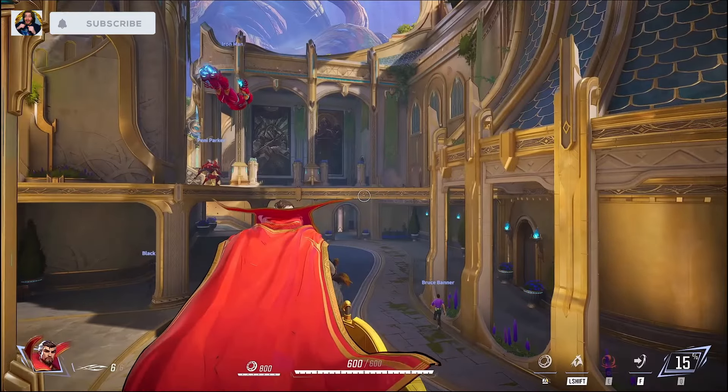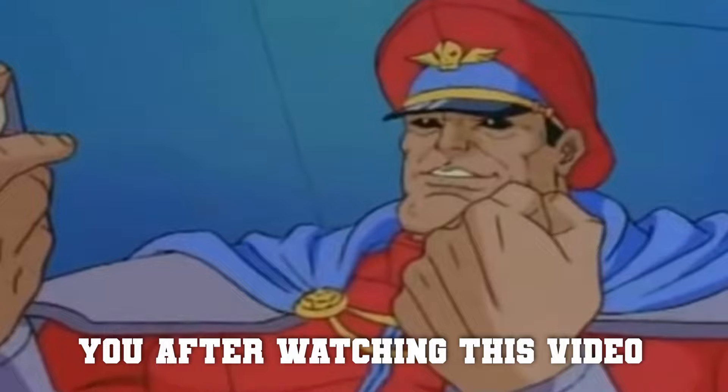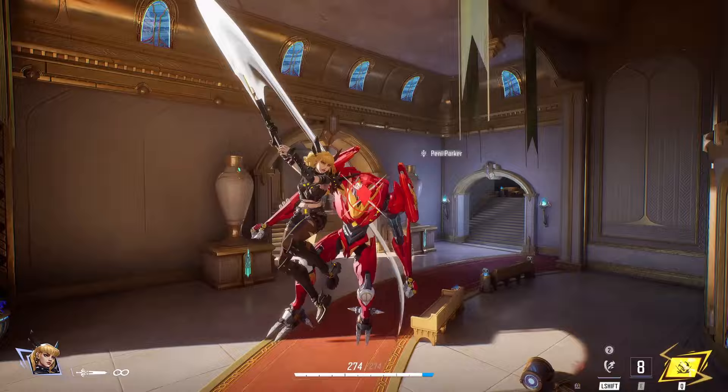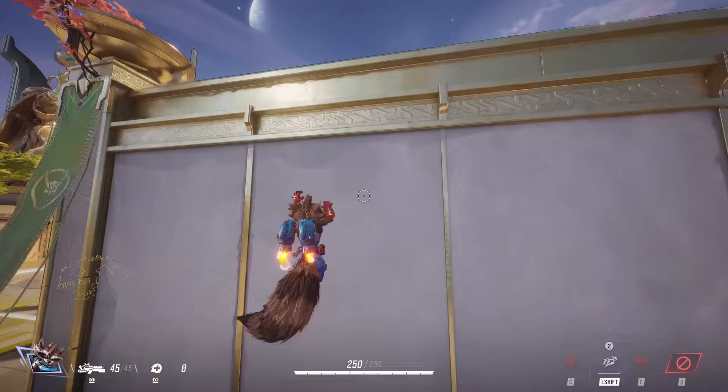It's time to go through this trailer frame by frame and break down all of these characters' abilities — all the known ones at least. A lot of the characters don't use all their abilities in this trailer, sadly, and some characters are missing entirely. Luckily, we do have Steam pictures of certain characters like Storm, Punisher, and Magneto. We get to see some of their abilities at the end of the video, so stay tuned.